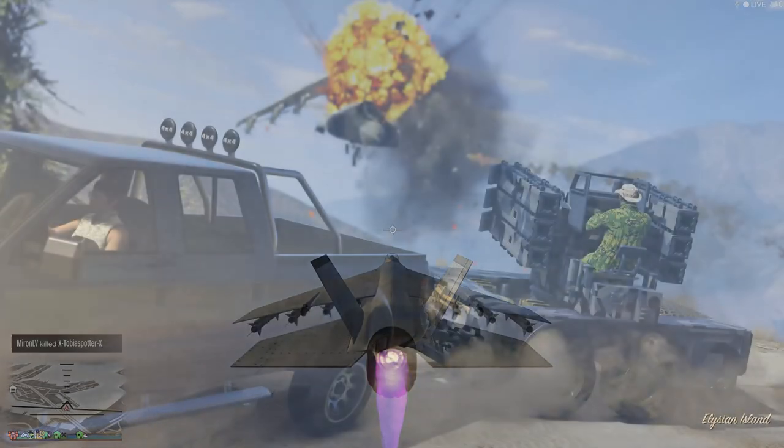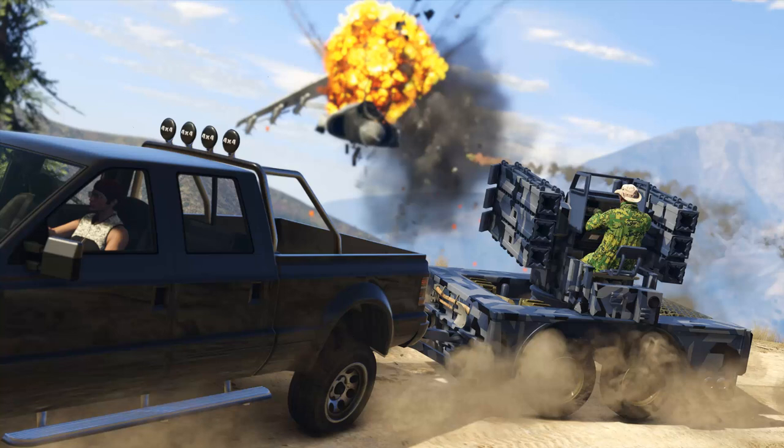In this first image there's not too much going on — there's a Hydra being blown up by a new vehicle. Well, it's not really a vehicle, it's more of a towable trailer kind of thing with a SAM missile. The guy operating it is wearing some pretty snazzy new camouflage clothing as well as a new hat. We've also got a new blue urban camo on this trailer thing.